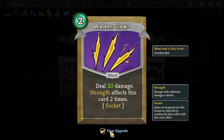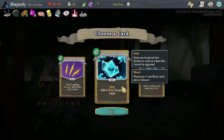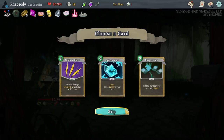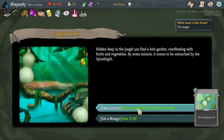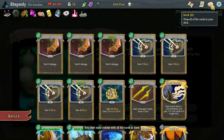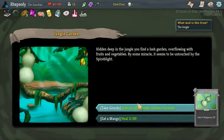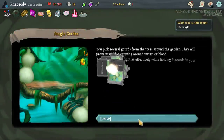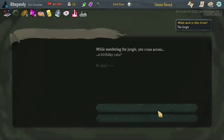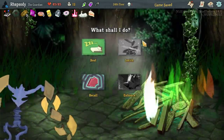Because we can get like six strength in a fight pretty easily — six takes this to 32. 32 for two, still I don't think really worth it for us. Remove all defense and attain five Gourds — that is so good for us. Those Gourds give you temporary HP rather than block, and we already have temporary HP — we're just gonna be a temporary HP deck. This is so good.